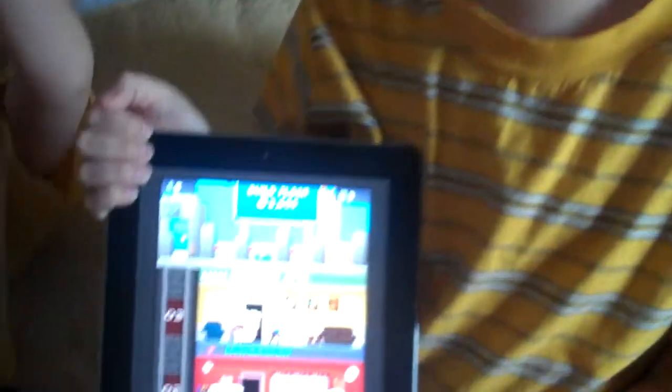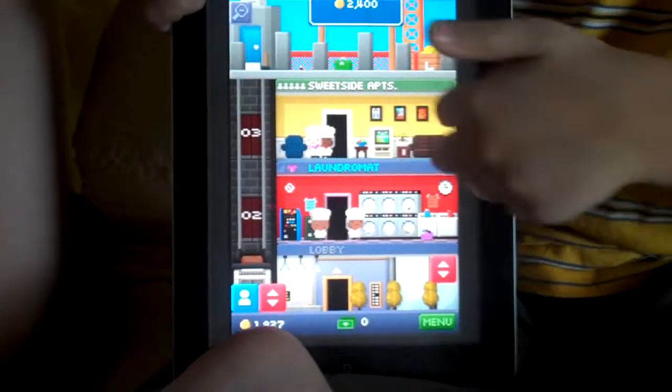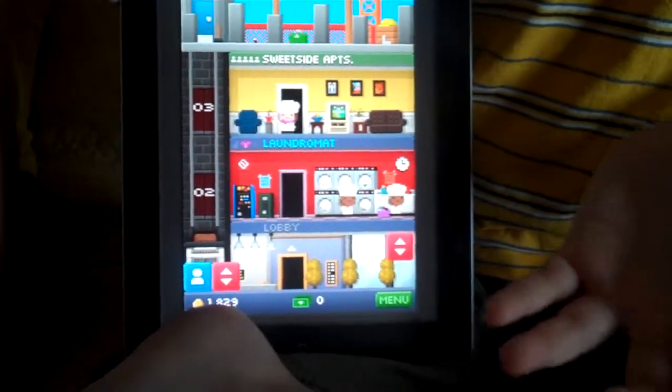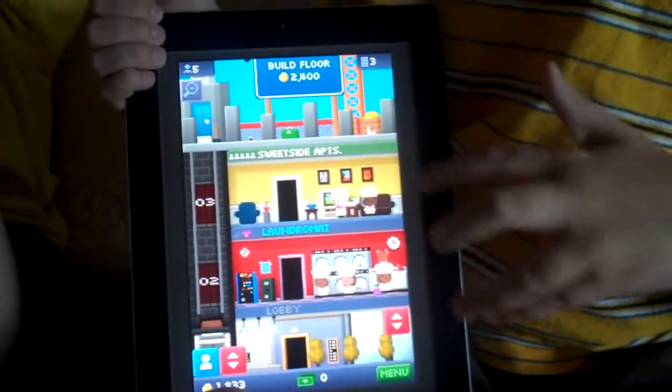The first thing you do when you begin is you have to get the workers on the elevator up to the construction room where you build your third room on the tower. The rest of the game is where you get to dress up your characters at the hotel, you can keep building levels all the way up, you can get friends, get stats, and buy things for your hotel.